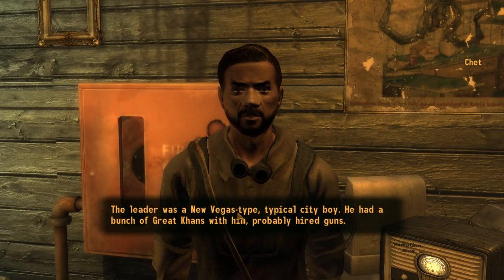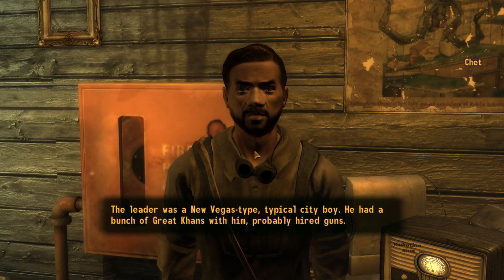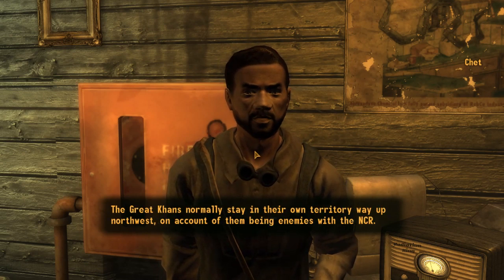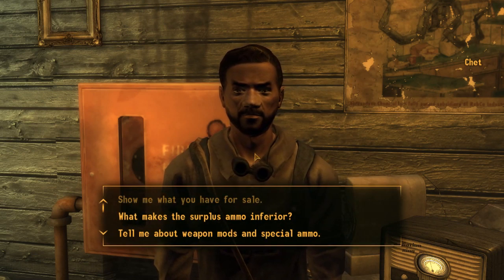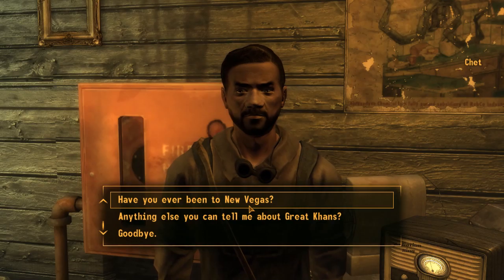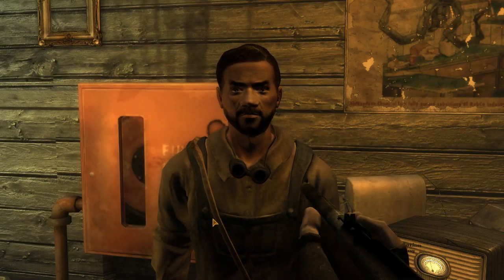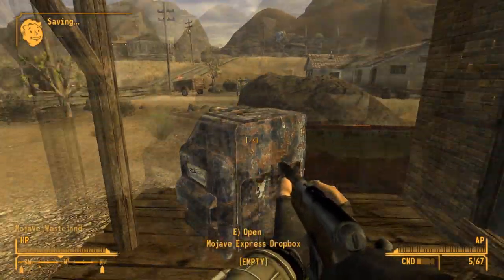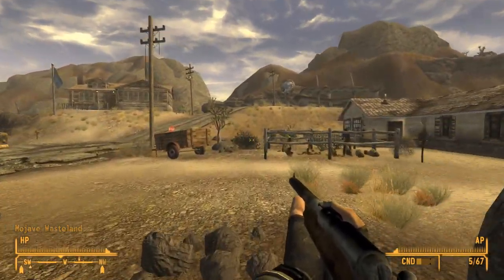You know anything about the people who attacked? The leader was a New Vegas type - typical city boy. He had a bunch of Great Khans with him, probably hired guns. The Great Khans normally stay in their own territory way up northwest, on account of them being enemies with the NCR. Okay, I kind of just want to get out of Goodsprings. I won't spend too much time on it. That was extremely fast in and out.